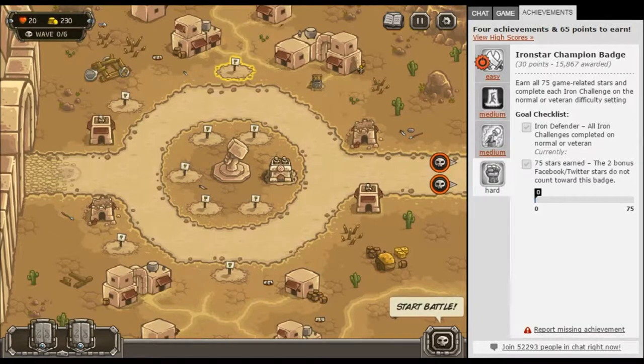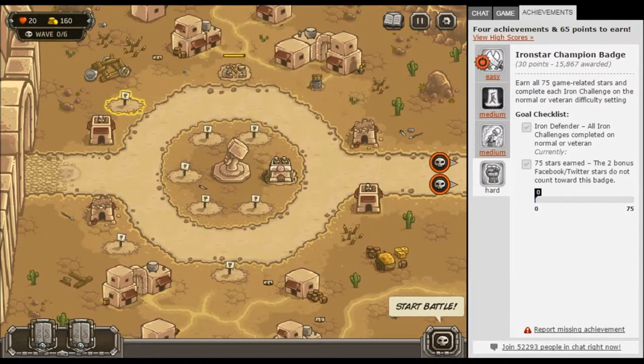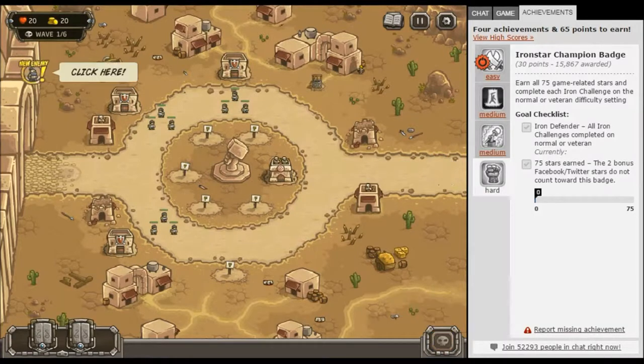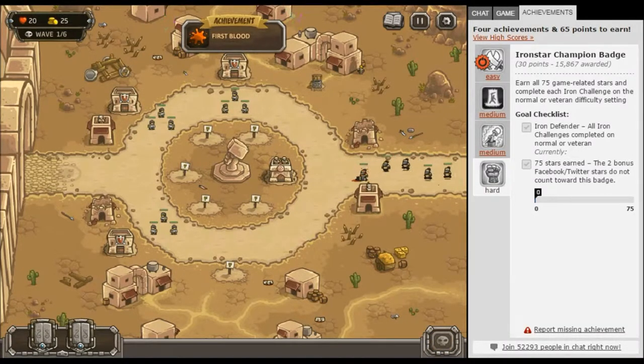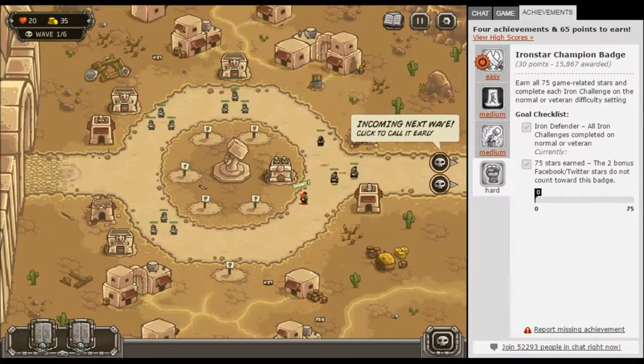Deal. Okay, we'll place them — but we're not gonna have enough money. That's fine, start. Oh, first blood! Oof. Incoming — next wave, click to call it early.